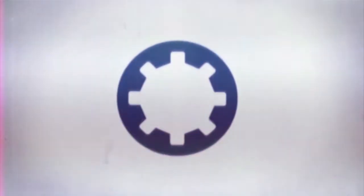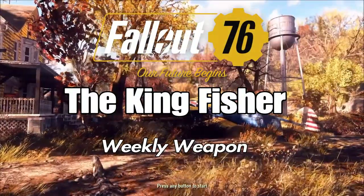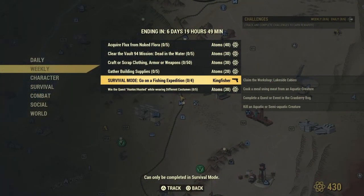Hey, what's up everybody, welcome to Carpo Gaming. In today's video we're going to be bringing you another Fallout 76 weekly legendary weapon, this one being called the King Fisher. Now in order to get this weapon you need to go into survival mode and complete the quest called 'Go on a Fishing Expedition'.